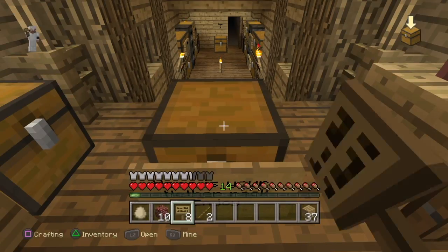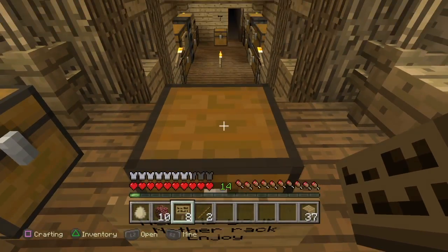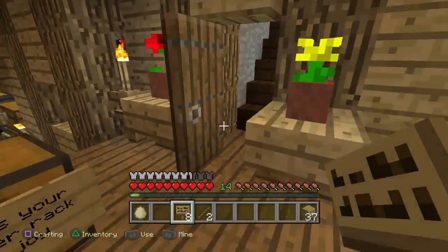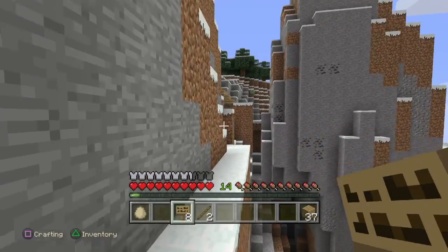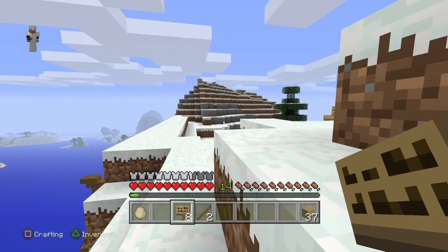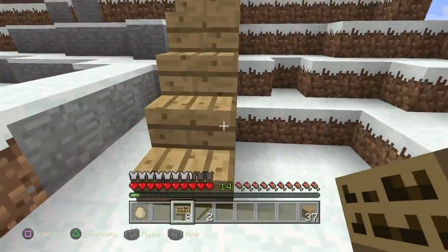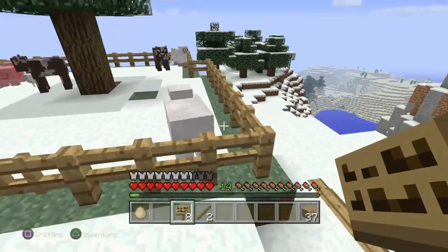Let's put a couple down — I don't know the controls. Okay, there we go. We delivered our netherrack. I know how I'm gonna get back up. I don't want to be a cheater and fly, so let's go back down. Oh yeah, I forgot to check on our animals up here.